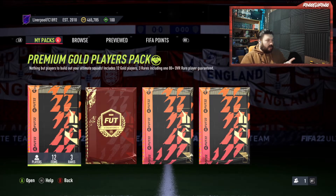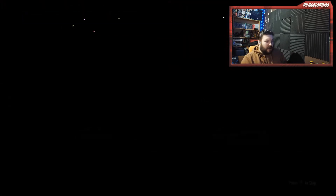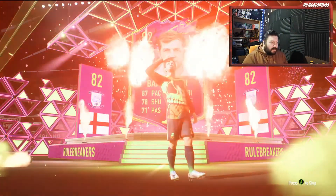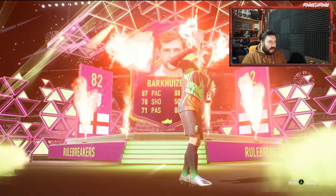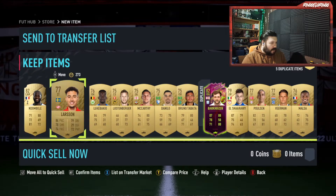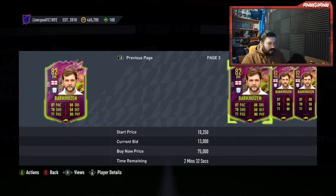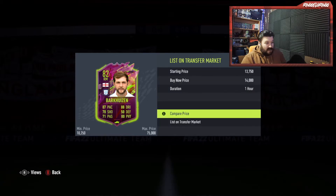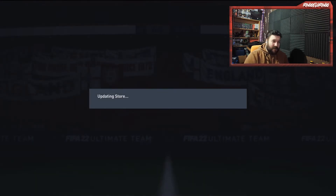This is the Premium Gold Players pack that we got from doing the Night Fright SBC. Let's see if there's anything decent coming out of this. We do pack ourselves the right midfielder from Preston. Why did he get himself a card? I do not know — it just baffles me. Lots of other choices and he gets one, and I've packed him twice now. He's worth about 15k, maybe 14k — we'll see if someone wants to buy him. Maybe there's a Preston fan out there. But apart from that, that's pretty terrible.